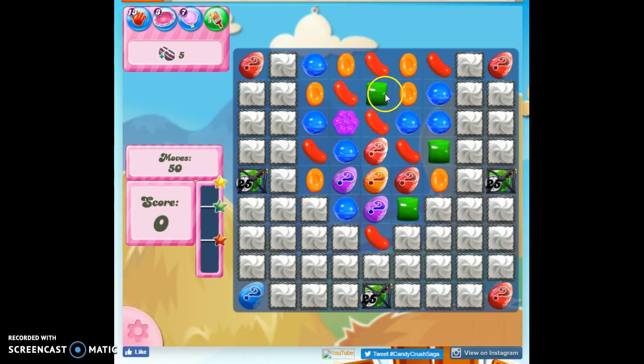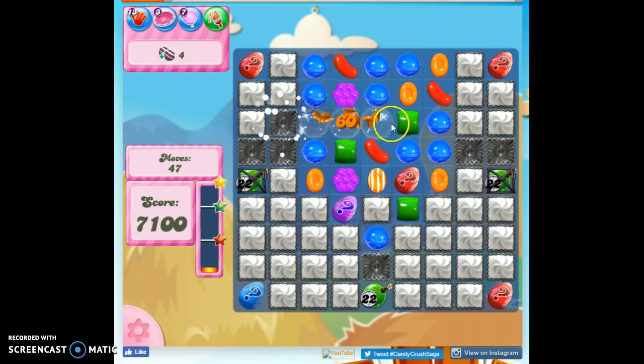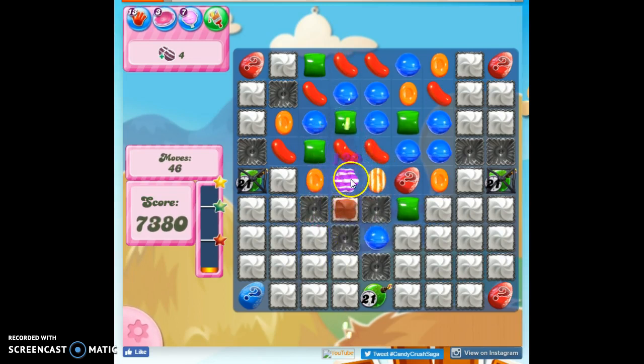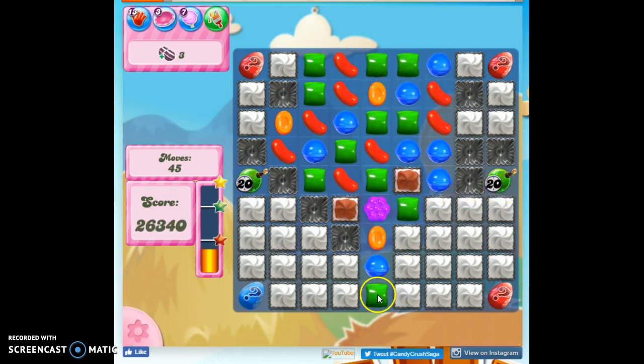I'm going to go ahead and make this striped candy, and I'm going to hope that this is also a stripe, because then I could start — there we go — with my first part of the mission. It turned into a frosting, which normally is irritating, but it helped here because instead of this falling lower, it made a shelf, so now I can put these together and actually open up these two ticking time bombs and get rid of this one. I like that one.